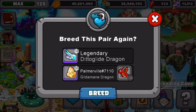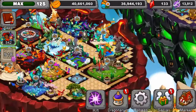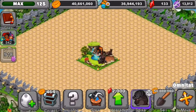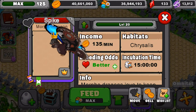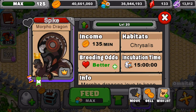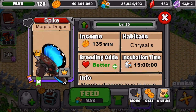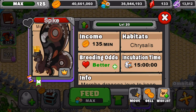Okay, let's go show you guys the dragon now. I did breed the dragon earlier and it's pretty awesome — cool dragon, I love it. It's like a butterfly and a moth mixed together, so it's pretty cool. At max level it will produce 135 gold a minute, and it is a butterfly type dragon, with better breeding odds at level 20, and a 15-hour incubation time. This is a pretty cool dragon.